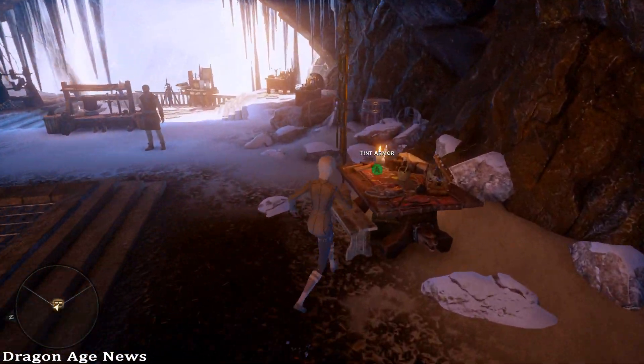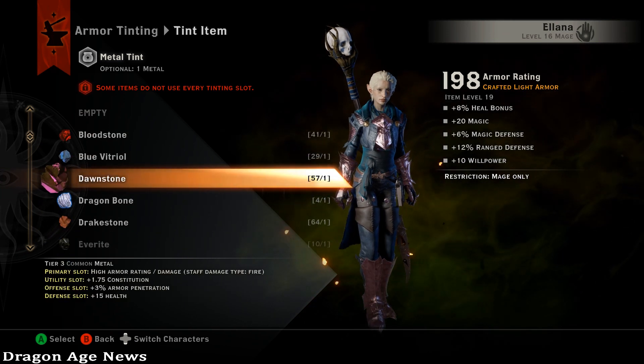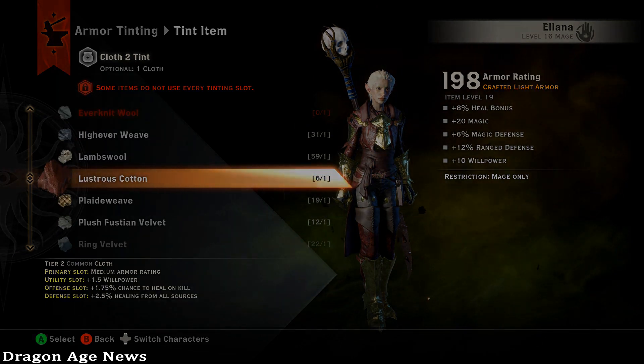And lastly, my personal favorite — Tinting, which allows you to use one material and make it look like another. That way, you can have great stats and the materials you'll actually want.